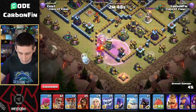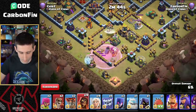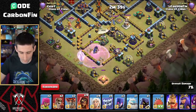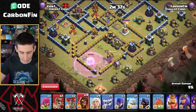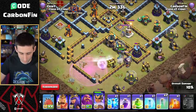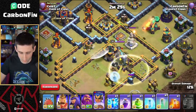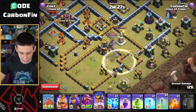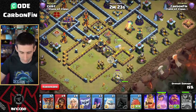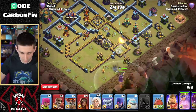We're going into another base with the cloned healers. We drop the clone spell on the outside - boom - then rage, there's the Royal Champ. We do the healers and then the balloons, and they go up front. We rage through there. Drop a Super Wizard behind. The Royal Champ is going to take out the Eagle Artillery, going right. We drop a Headhunter to help take out the defending Royal Champion.